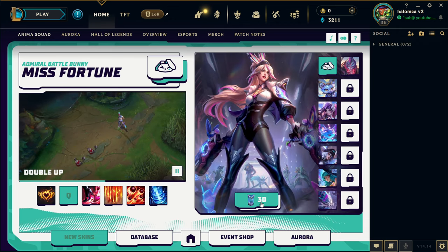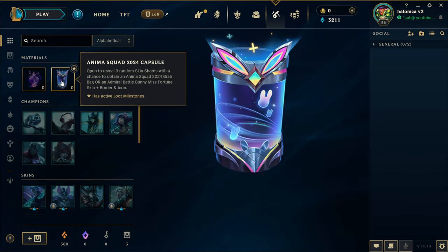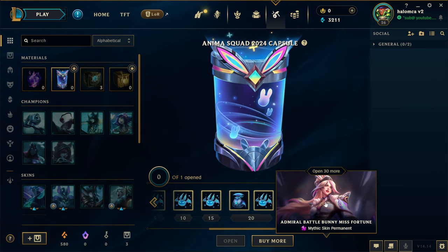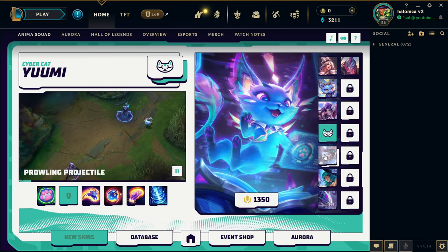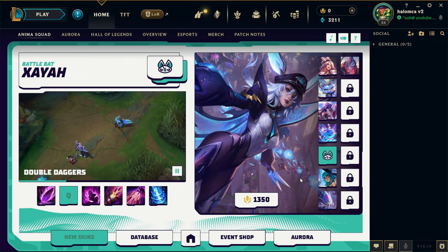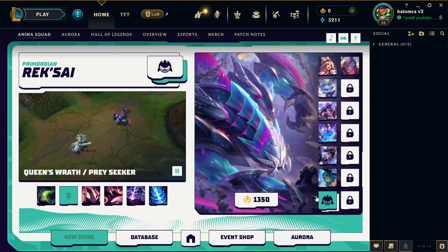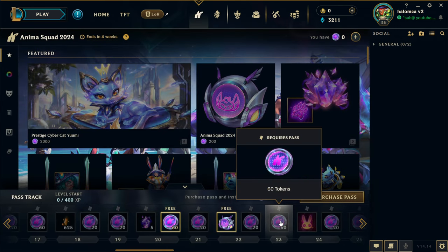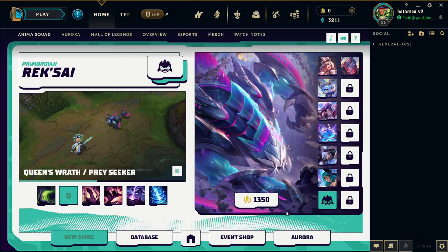Admiral Battlebunny Miss Fortune — 30 capsules? Interesting, not sure exactly what that means. Cybercat Yuumi, another one? Battle Bat Zeri actually looks pretty decent. We've got Battlebunny Aurora, looks pretty nice. Primordian Rek'Sai looks pretty nice too. Those are the skins — we've got the event shop and obviously all this stuff. I should probably look into some of these skins and maybe get some of them, just wanted to show you guys that real fast.